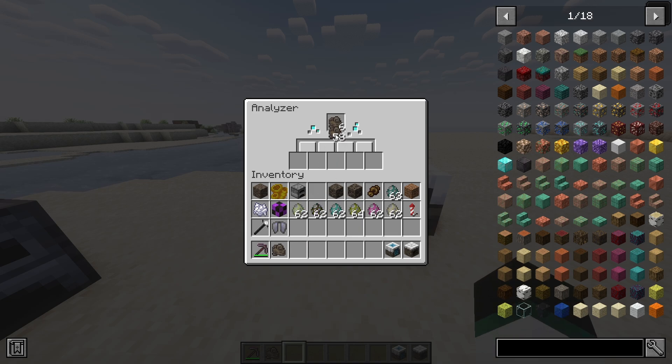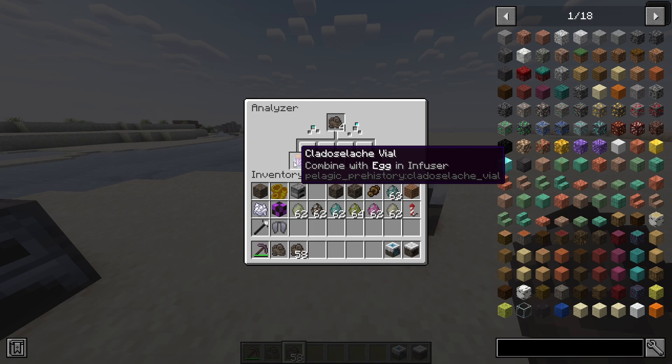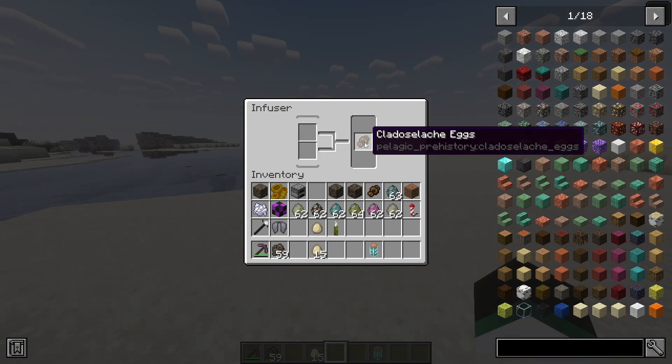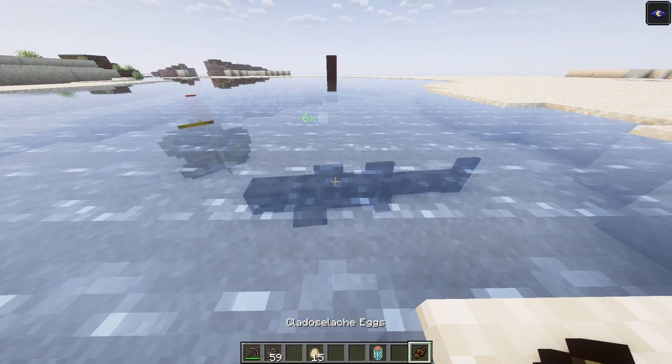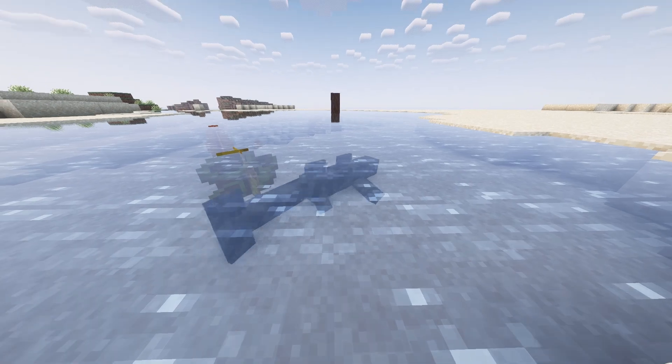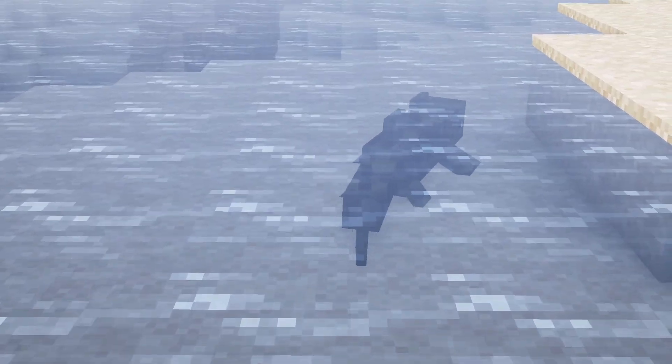This vial will have a description saying that it must be combined with a particular item in the infuser. The infuser will then output a plant, egg, or a pup which can then be placed into water and they will hatch into a fully grown version of themselves. If the animal dies, it will drop itself so you can replace it really easily.